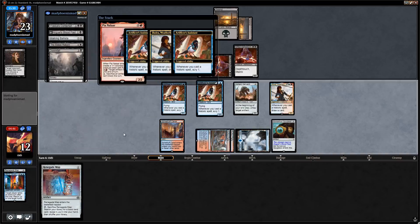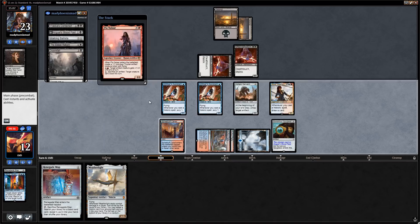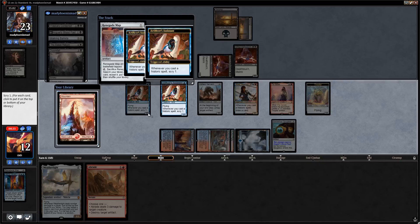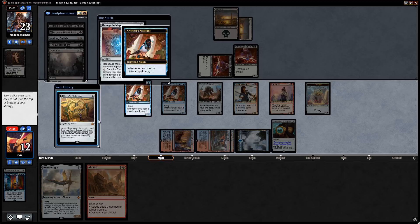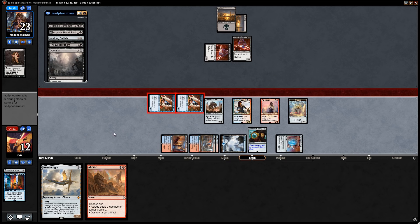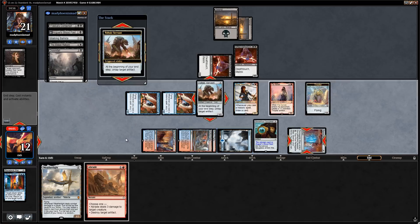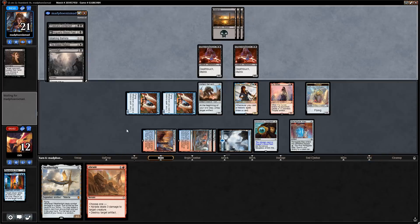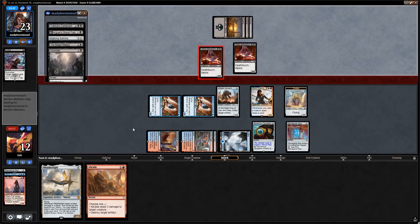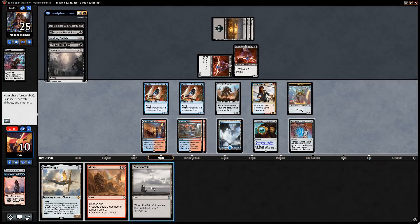Scry some historic spells to the top — Renegade Map is perfect. Next turn we play Pia and Renegade Map, working toward Karn's Temporal Sundering. Opponent's stuck on two lands. The Eldest Reborn takes the sundering — we'll take four. Opponent attacks for two. Let's play Pia, scry, draw, and scry — bottom the lands, draw Weatherlight. Abrade is a good one on top. Play Renegade Map and draw the Abrade, then draw before we scry — scry twice, bottom lands and bottom the gateway. Attack for two in the air.